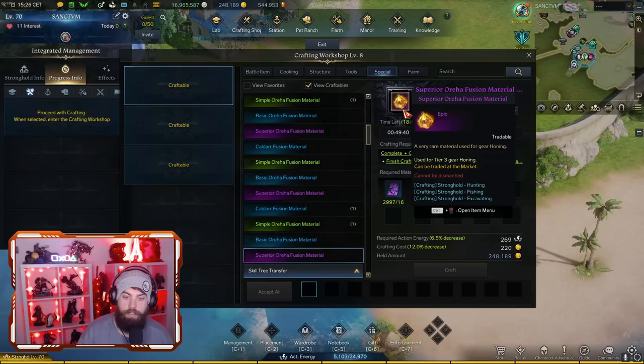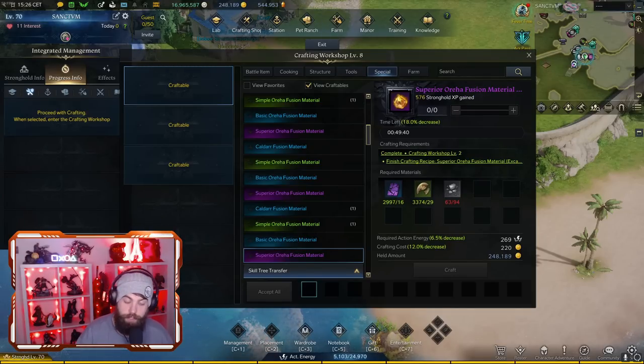That's everything for today — it's a quick one. I want you guys to know it's very easy to make a profit with the stronghold and life skills, and it's always been this way. You can do this with every update just by knowing what's going to be desirable — looking at what people are going to be leveling up or what battle items they need for raids. Those things are always going to be constants, always going to return a profit, and it's essentially just investing your time.